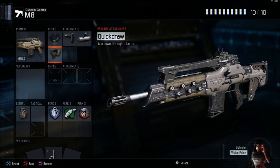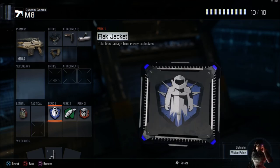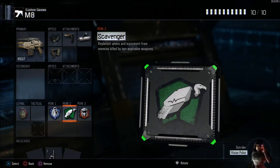For quick draw, ARs don't aim down nearly as fast as submachine guns do, so quick draw is pretty necessary on a lot of them — especially when you're getting into close gunfights. For the perks on this class, still running flak jacket in perk 1 for the same reasons. In perk 2 we took off fast hands because you only have 10 spots with the pick 10 system, and I put quick draw on the AR. With the M8 you're running and gunning a bit but not playing quite as crazy as with an SMG — you use head glitches more — so fast hands isn't as necessary.